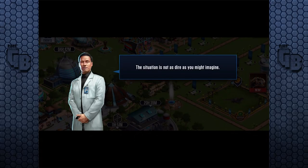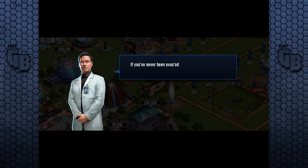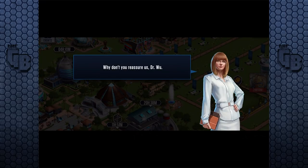More story dialogue: 'The situation is not as dire as you might imagine.' 'We cannot account for four lost raptors.' 'And you say that isn't dire? No wonder Claire doesn't let you talk to the press.' 'If you've never been evac'd by chopper, Lowry, I don't think you know what dire really means.'